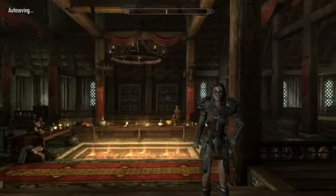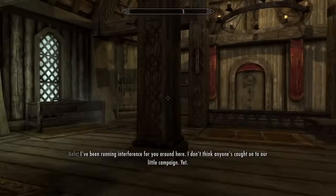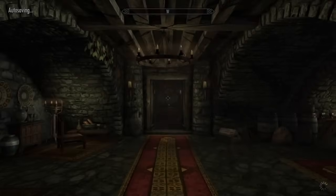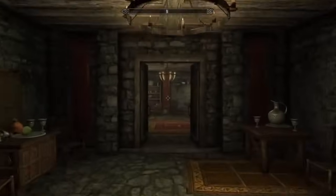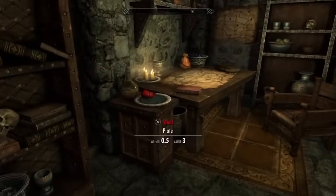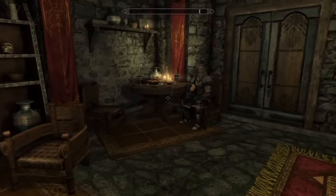When inside, head down the stairs, take a sharp right and make your way right to the end of the hallway. To the left of you would be a table. On that table lays a Daedra heart on top of a plate. It's recommended that you save first before carrying on, as you may be caught stealing the item.